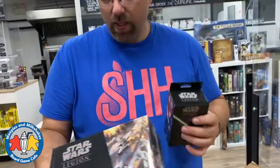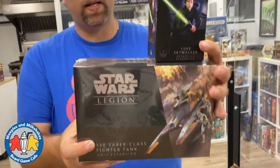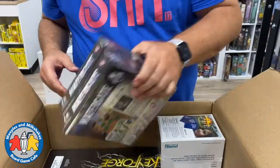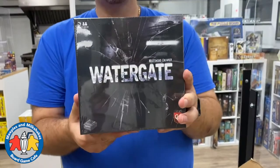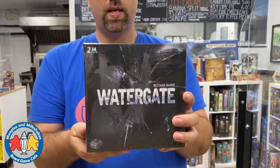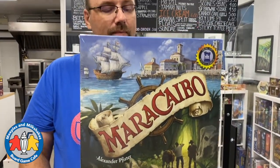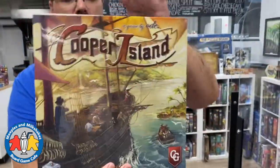We have some Star Wars Legion special orders - the TX-130 Saber Class Fighter Tank and a Luke Skywalker Operative expansion. Then we got a restock of some Capstone Games: Watergate, which is a really cool two-player game about the Nixon Watergate scandal; Amerigo by Alexander Pfister, a sort of sequel to Great Western Trail, a little more complicated and with campaign elements.